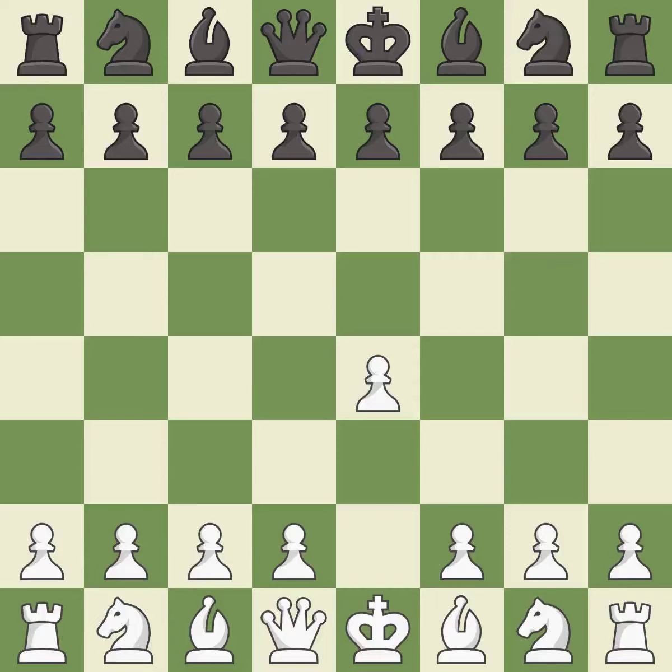Opening with the king's pawn controls the center and opens up the light-squared bishop and queen, often leading to sharp games. E5 is a common response that establishes a presence in the center, controls d4, and opens up the queen and dark-squared bishop. Nf3 develops the knight toward the center, attacks the e5 pawn, and prepares to castle.